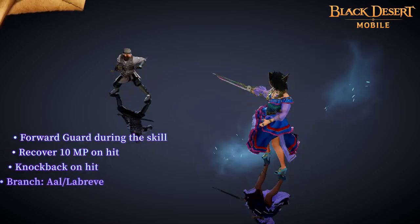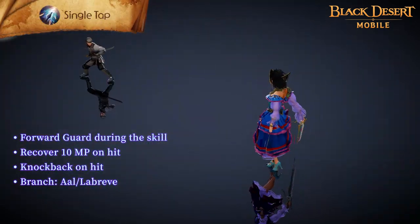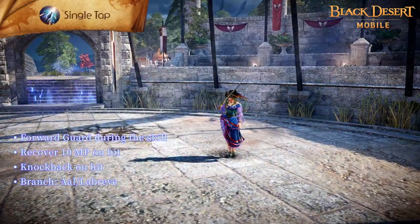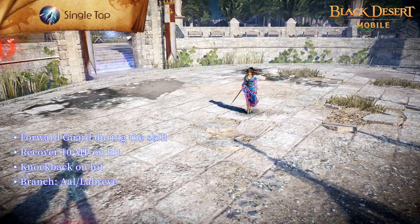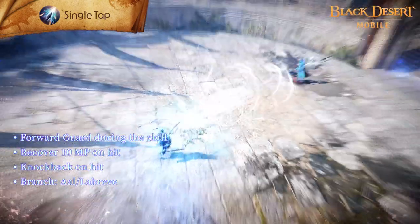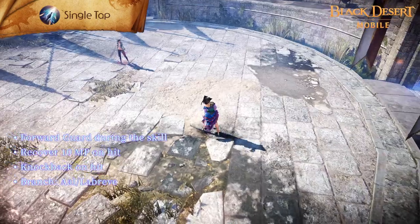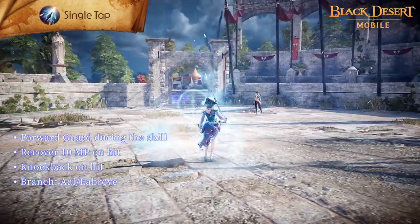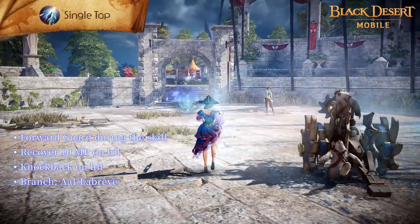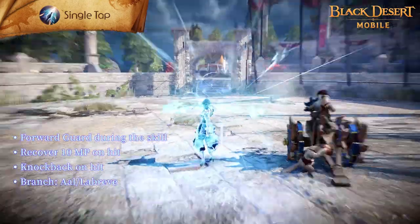Single Tap is a skill in which you launch an infused harpoon to eliminate enemies at range. Forward Guard is applied during the skill. Enemies suffer knockback and you recover 10 MP on hit. Using Captain's Will before Single Tap increases the number of hits and attack range. You can also switch from Forward Guard to Super Armor by activating the skill enhancement.